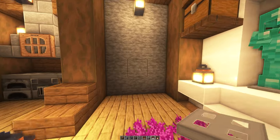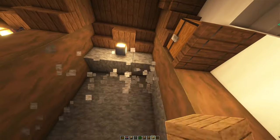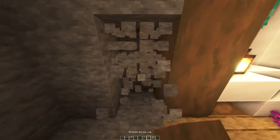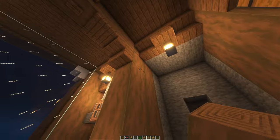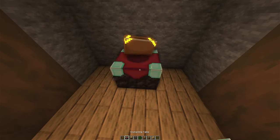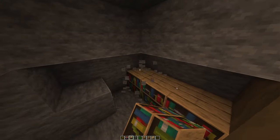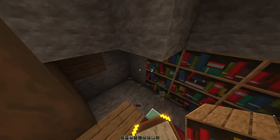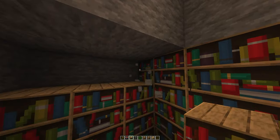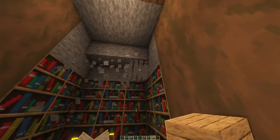Now we can work on our enchantment table. Grab an enchantment table and some books. Dig out a decent space, replace this block with stripped spruce to match the other side, and lay down some oak planks for the floor. Place the enchantment table here, then surround it with bookshelves — go one more block deep and three high for level 30 enchantment.